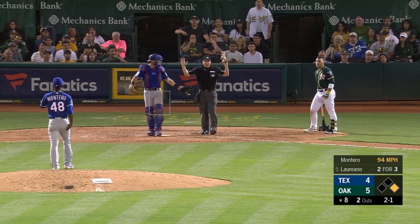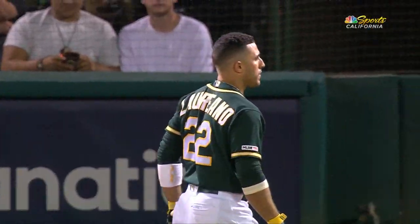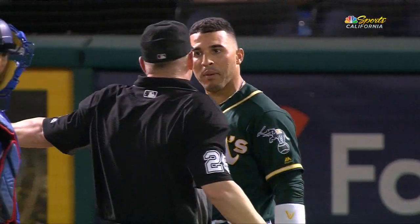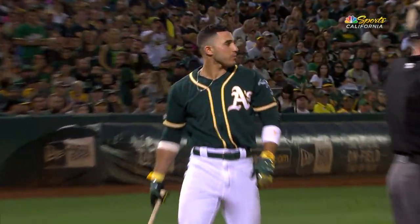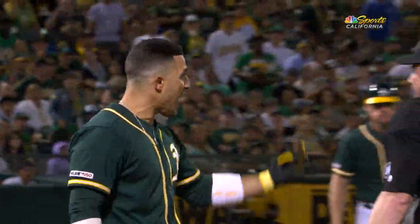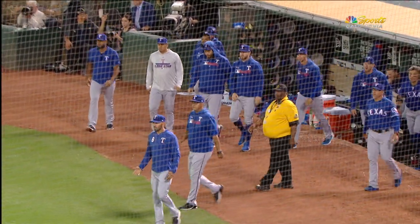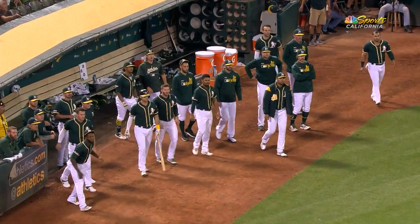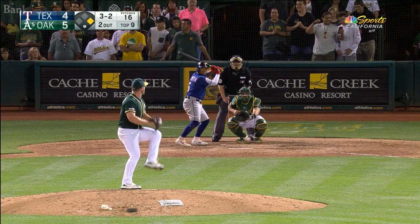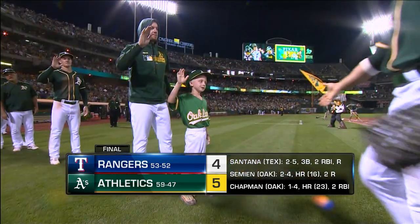Ramon Laureano comes to the plate in the eighth inning — inside, and Laureano feels like that was intentional. Here come both benches. He's understandably upset, but I doubt there was any intent here on a 3-0 count. Rafael Montero's ball has really good movement going inside — I'm guessing the conversation was don't let him get his arms extended. The Rangers' bench reacts — they understand what's going on, and so do the Oakland A's. There goes the runner and he went around — and that's the ball game. A breaking ball on 3-2, how about that.